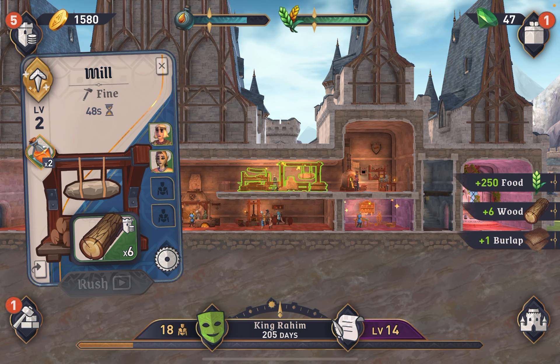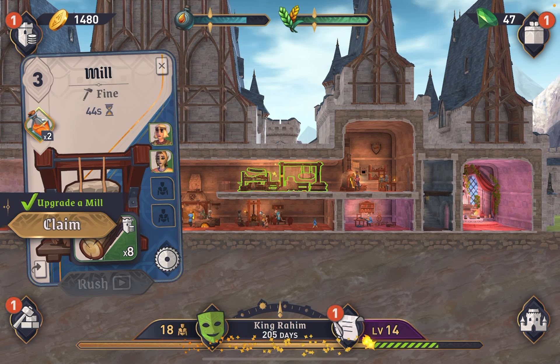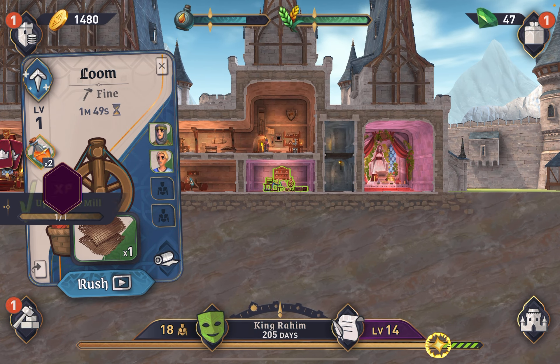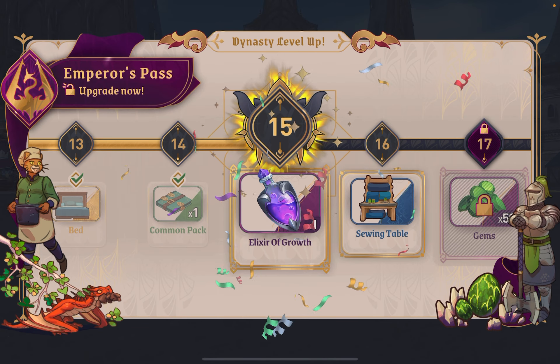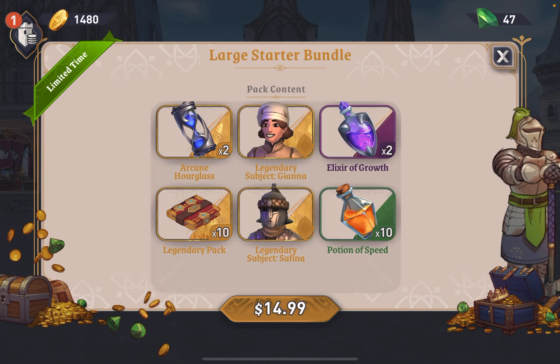Let's see here what our tasks are. We can level up our mill — let's upgrade that. And we can also level up our loom, but we're short on resources, so we'll have to gain some resources real quick before we can do that.